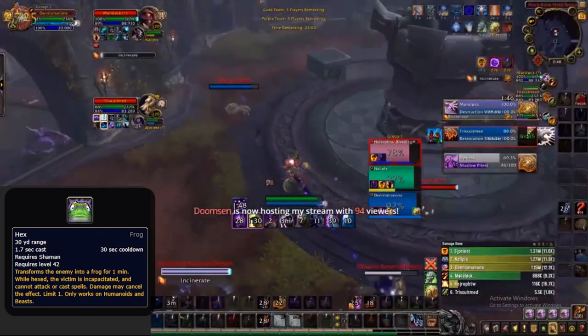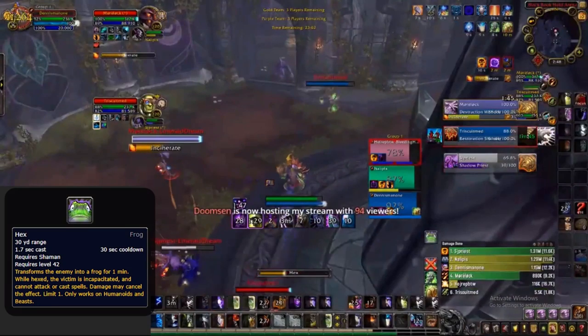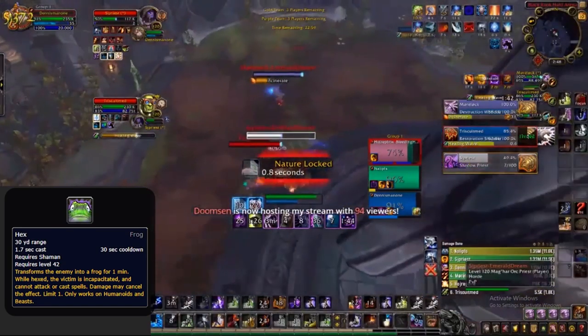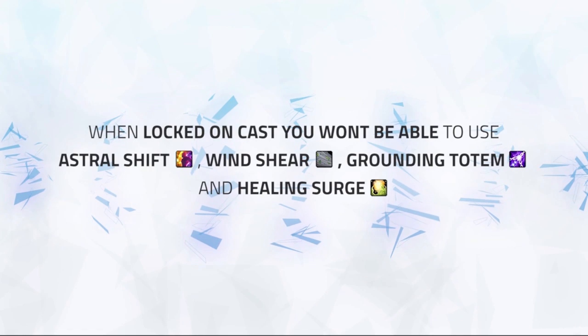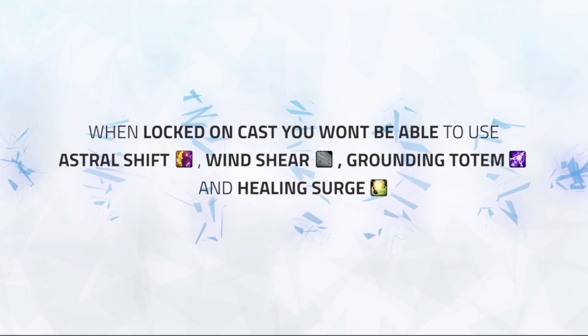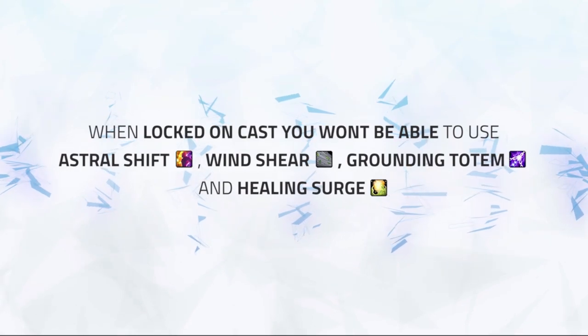Against shaman shadow play, I would often go for Windshears into Hex on shamans or try to Hex freely in order to bait interrupts. As I go for a Hex, I get Windsheared and the warlock overlaps a spell lock on me too. This means my healer only has to deal with silence as an interrupt, otherwise he can freecast and easily out-heal passive pressure. Be careful doing this during big offensive goes from the enemy team though, as you won't be able to use Astral Shift, Windshear, Grounding Totem, or Healing Surge whilst in a lockout, making you vulnerable if your healer is in crowd control as well.